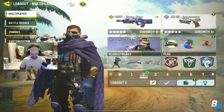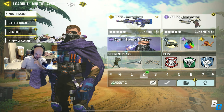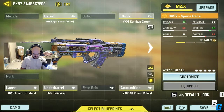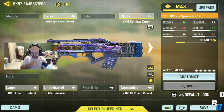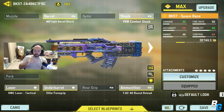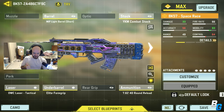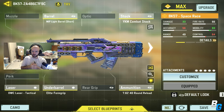Hey guys, I'm back with another Call of Duty Mobile video. Today I'm going to be checking out the BK57 Space Race. This is an old skin for this gun, but I wanted to showcase it because it did get a buff just for close range. So 0 to 7 meters, it now does 31 damage, which is great. I think a lot of the ARs need more close range damage.